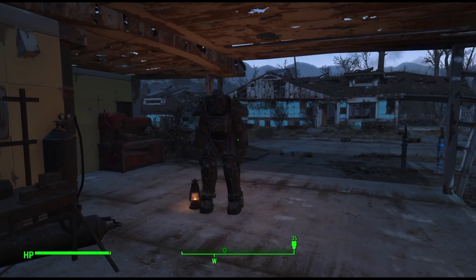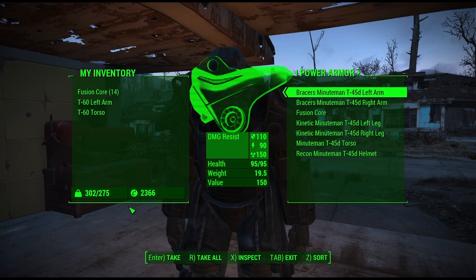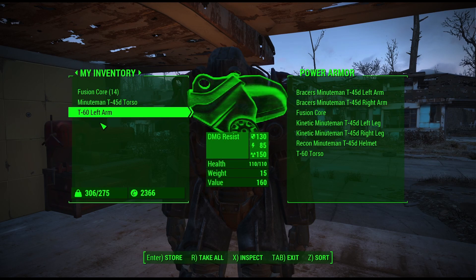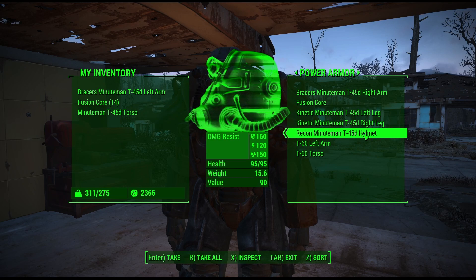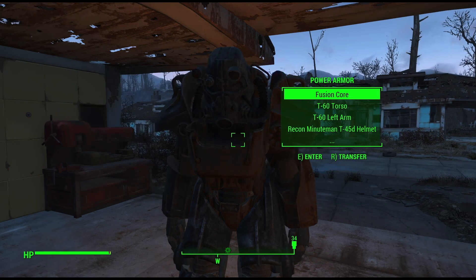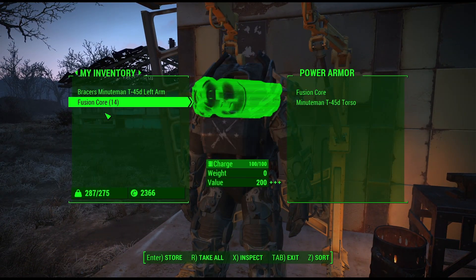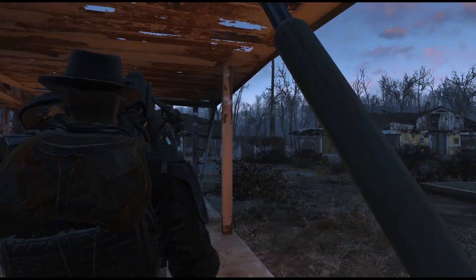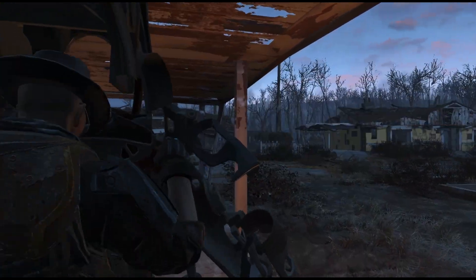We'll walk over here, transfer these out, and put the T-60 torso on. We'll take the torso off and put this torso on. Then we'll take the left arm off and put this T-60 left arm on. And then for this one, we'll just swap it out like that. We'll put the Minuteman bracers on. Then we'll move him out of the way so we don't have him in the way.